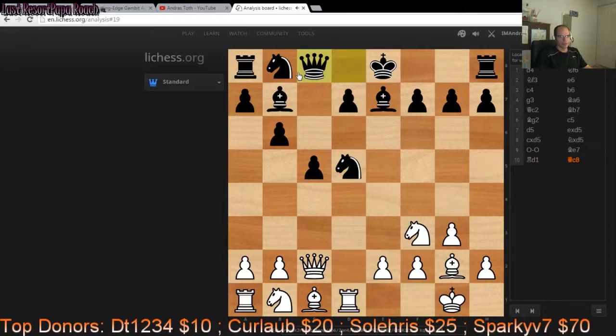My opponent played Qc8. The idea behind this move is to remove the Queen from this potential D5 pin and at the same time guard the Bishop against this pin. So it makes a lot of sense, but the Queen on C8 looks very awkward and passive. So yeah, it has got ups and downs really.